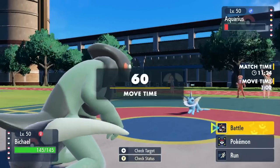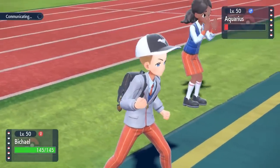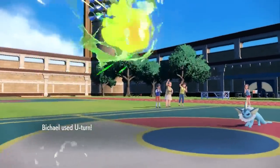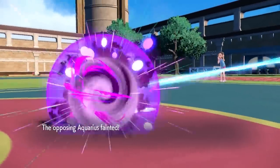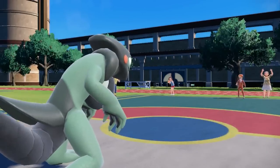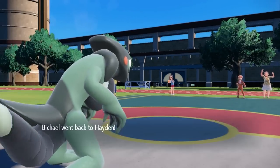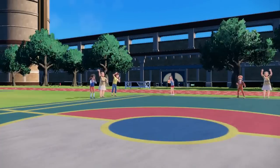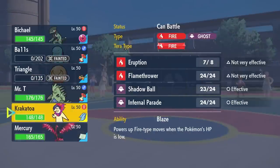Now I can get a free switch into Cyclizar and go for the speediest U-turn on this side of the Mississippi. I go for the U-turn just in case of a switch to grab some momentum — if not, I can knock out Vaporeon and then bring in whatever I want. What does suck is he's now able to see what I go into and grab a matchup, but I'm honestly fine with that. I tuck the Regenerator Dragon in the back.